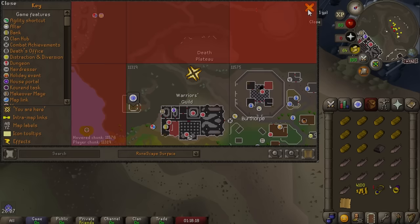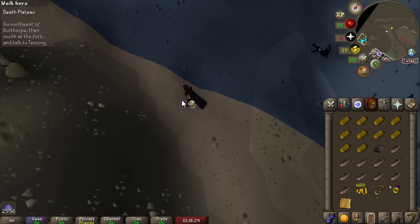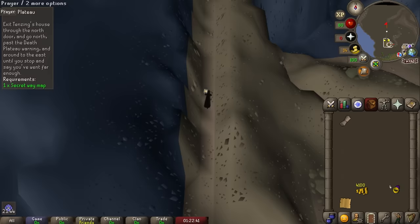We start by doing Death Plateau — the start location is already unlocked thanks to Burthorpe being unlocked. Sneaking through what looks like a walkable tile in a locked chunk: we are a ninja. It won't save much — just one chunk for about one second — but we made it to Tenzing's house with zero additional chunk unlocks.